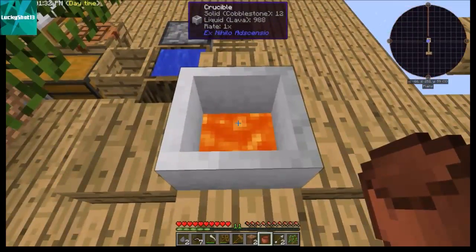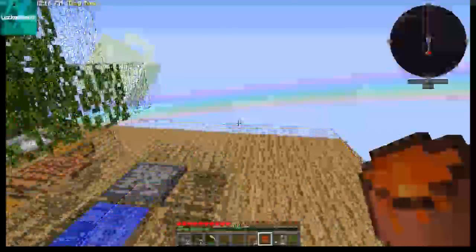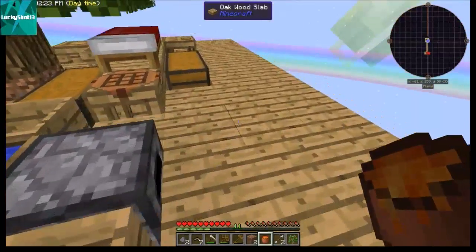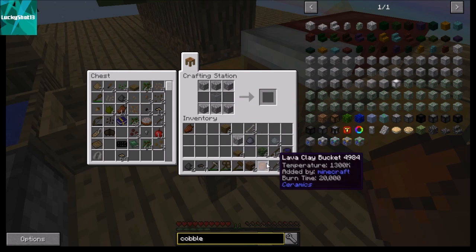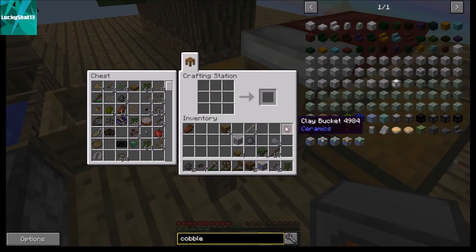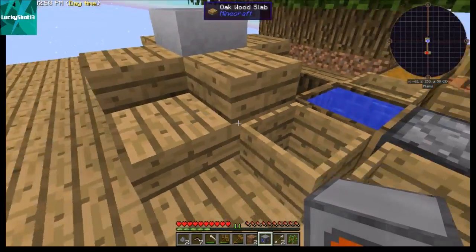We are almost done with the lava — heating it with a torch really does take a long time. Okay, now that we have our lava bucket, let's make the cobblestone generator. It looks like this: cobble all the way across the top, cobble all the way across the bottom, glass in the middle, lava on the right, and water on the left. And that is our cobble generator — we got our water bucket back.